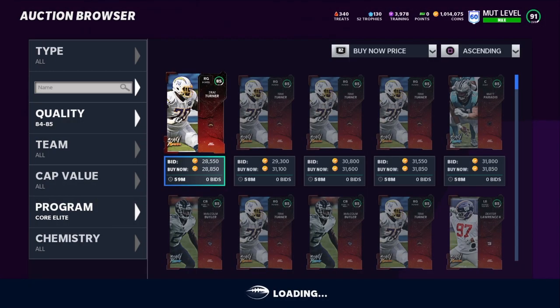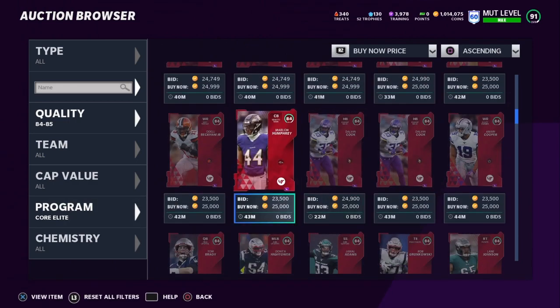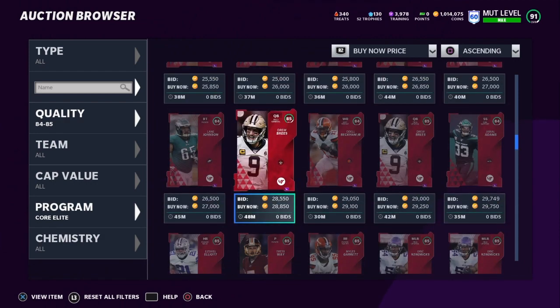When the promo ends, they won't quick-sell for treats anymore — treats will be gone — they'll quick-sell for training. Now comparing these to other 85 overalls: in the past it's been Core Elites and Legends, and as you can see the 85s go for about 28,000 coins. If we filter more specifically they're basically the same price. The Most Feared cards should be a bit cheaper because it's a lower-tier promo card being pulled literally every second, meaning a lot of them are hitting the auction house.